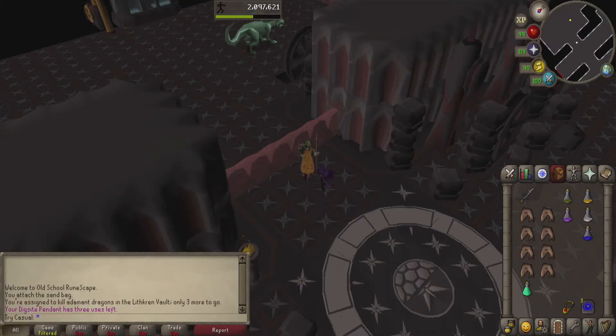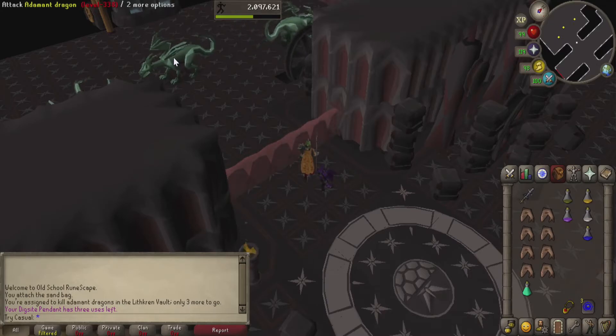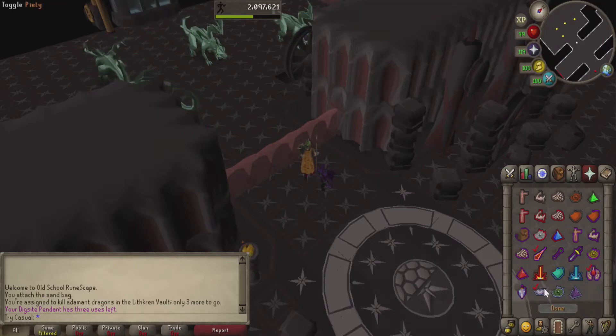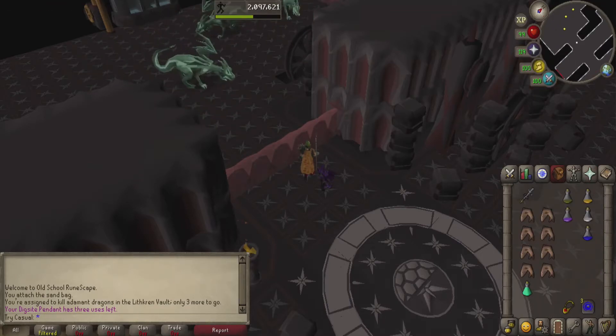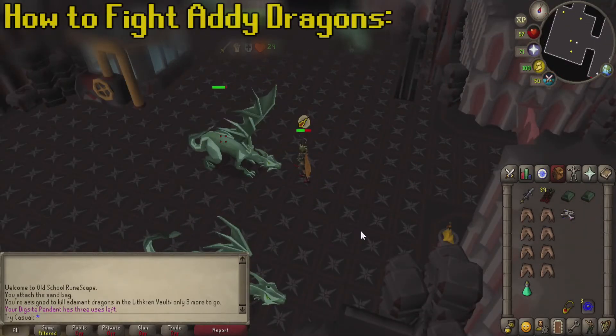Now that we're down in the vault, I can talk about what the Adamant Dragons actually attack with and some specials you'll have to look out for. As with all the more powerful Metal Dragons, they'll attack with melee, range, magic, and dragonfire. So what we're going to do is have our quick prayers set up to protect from magic, preserve, and chivalry. There are going to be two different special attacks we have to look out for — the first one we can actually react to.